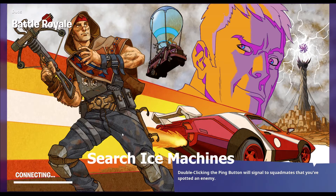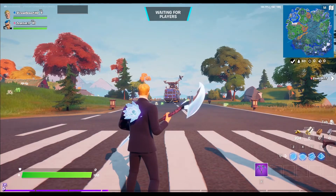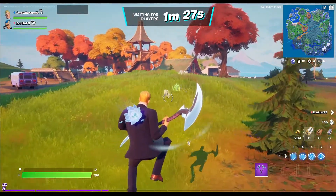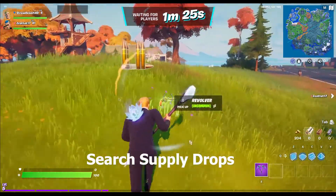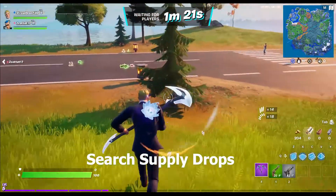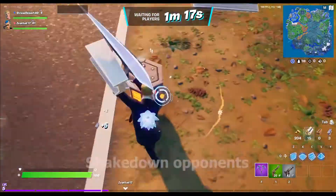Search ice machines: 300 total. Ice machines are usually found at gas stations and often drop fish when opened. Search supply drops: 100 total, starting at 5, then 10, 25, 50, and 100.